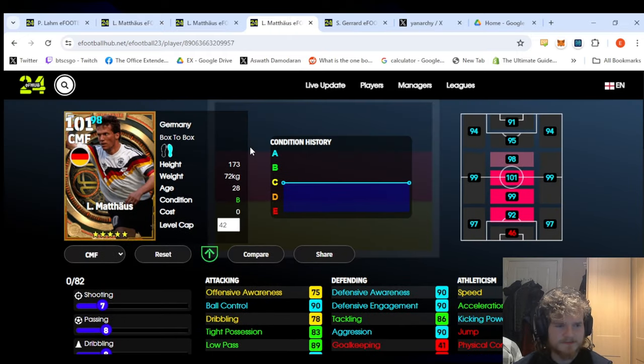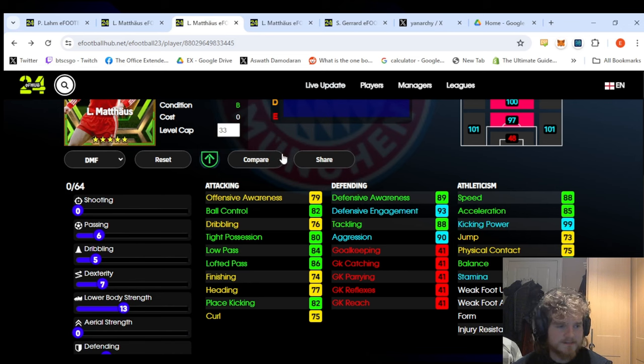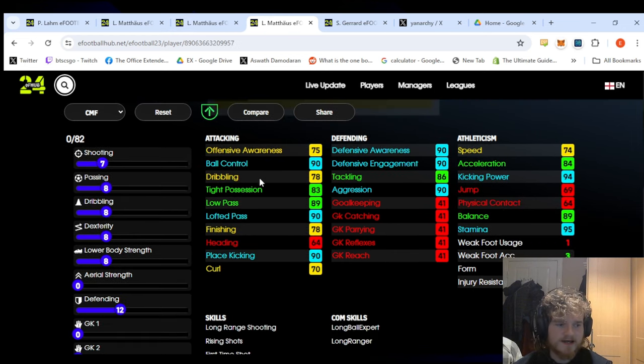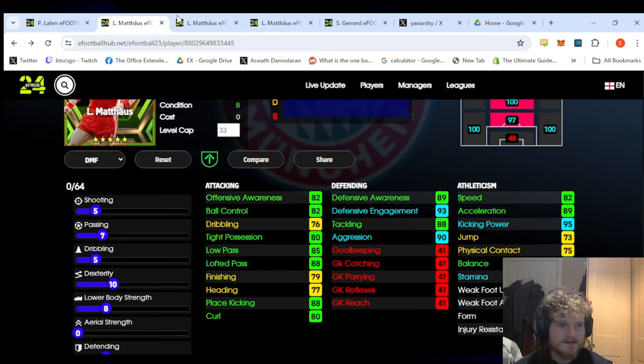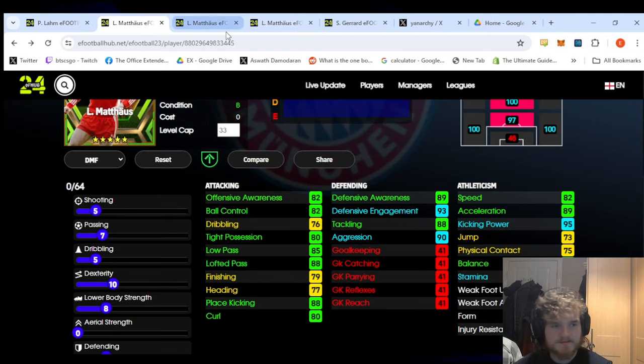Comparing to his old card: the defensive stats are all above 90 with the booster, tackling is only slightly below but not a major difference. Ball control is worse but tight possession and dribbling are at a similar level. He has better passing on this new card. The physical stats are very different — 74 speed on the old card versus 88 here, and 89 acceleration versus 84 on the old one. Overall I think it's worth the upgrade — this is one of the few cases where the booster card is actually worth it.